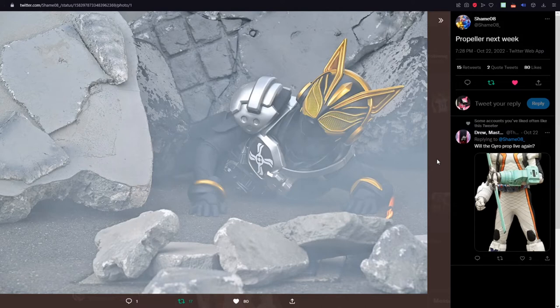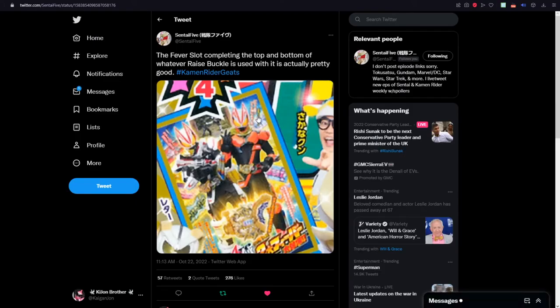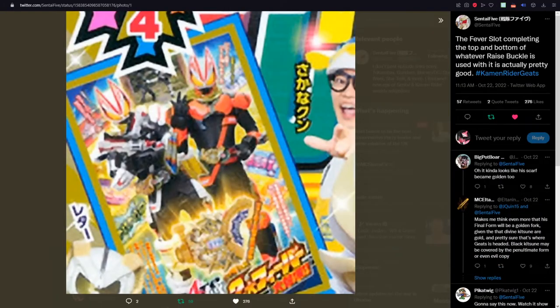Obviously next week we'll get to see this. We're getting some new buckles and especially different colored ones as well. We have some magazine stuff coming from Sentai 5, and this is the first main power-up in Geats. Sentai 5 calls it the Fever Slot.